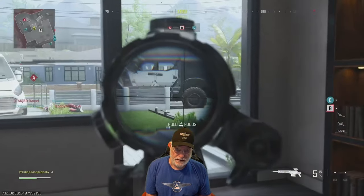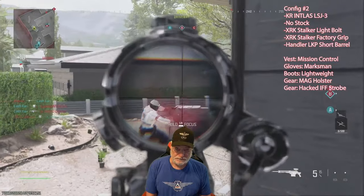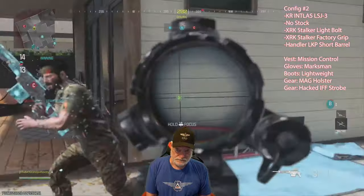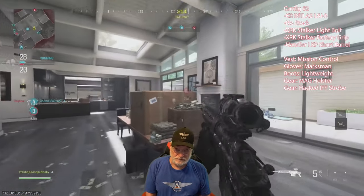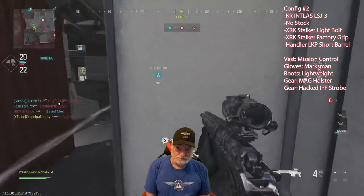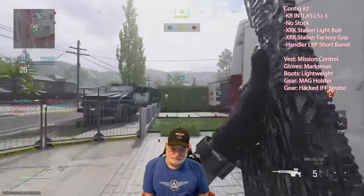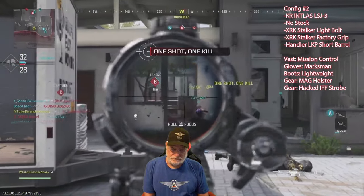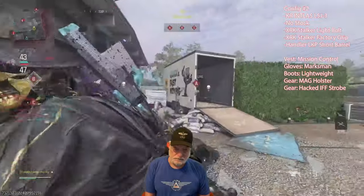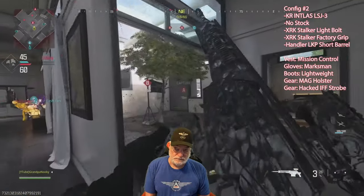The first game I played was Stash House, snipers only mode. I'm using Configuration 2 here, and you can see the configuration in the upper right-hand side of the screen. I found it was really, really quick. Something odd about this configuration that I didn't realize until I started using it a fair amount in testing was that it is good for no-scoping, or hip-shots, whatever you want to call them. Snipers only — everybody has the same advantages and disadvantages in this mode.